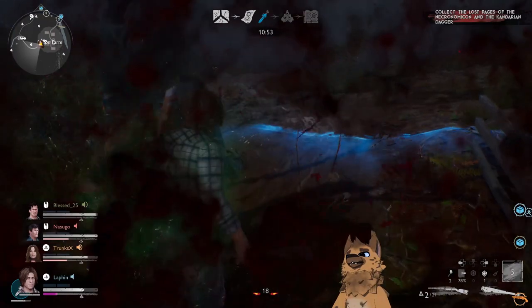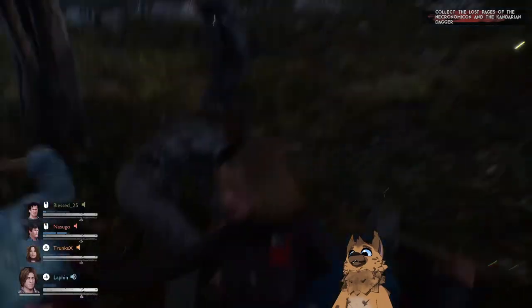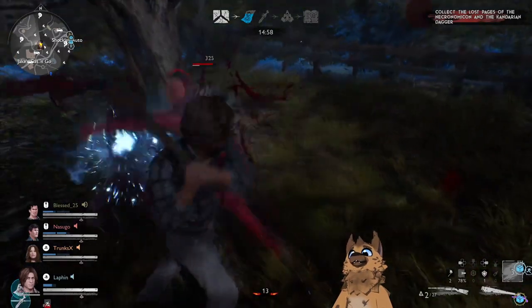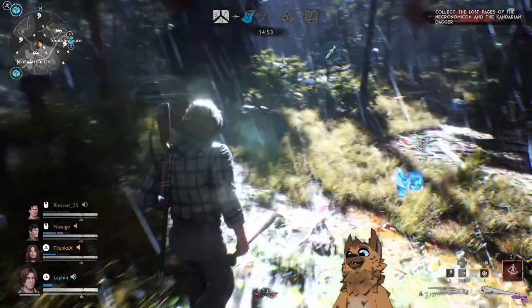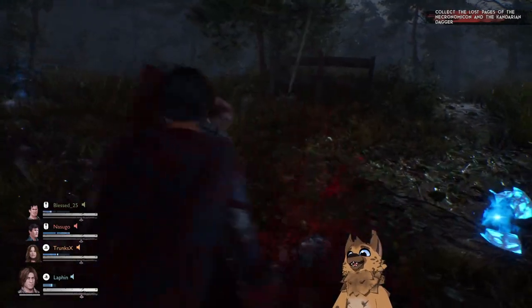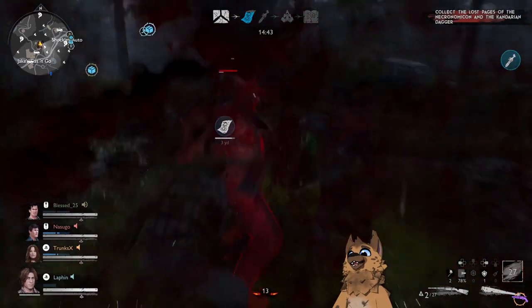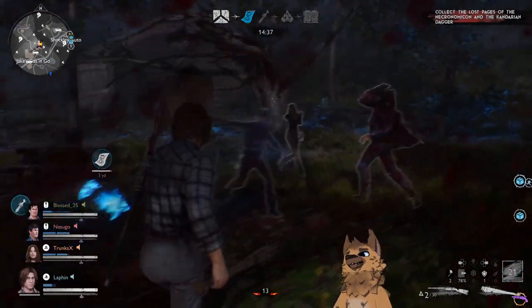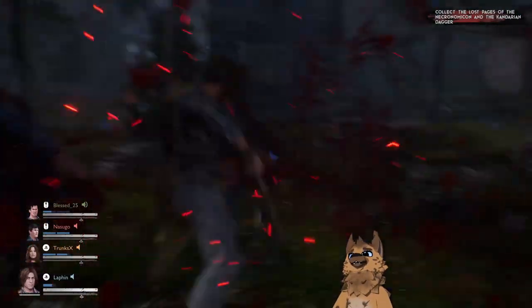One of the major mistakes I see players make is not focusing on possessed units. It doesn't matter if it's just a regular unit — have your team focus on it and get rid of it as quickly as possible, because these units are stronger and tougher and will cause damage if someone gets singled out. Blunt weapons are for staggering the balance bar, while sharp weapons are more for damage and dismemberment.